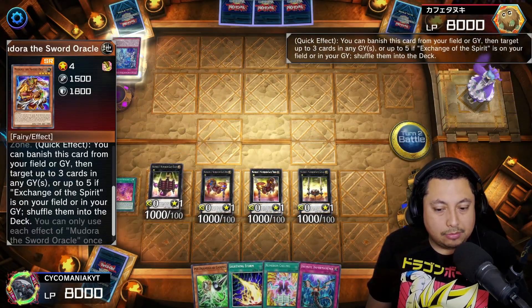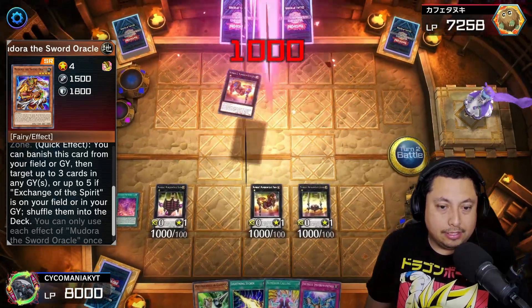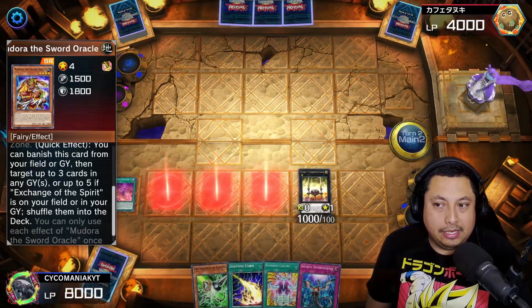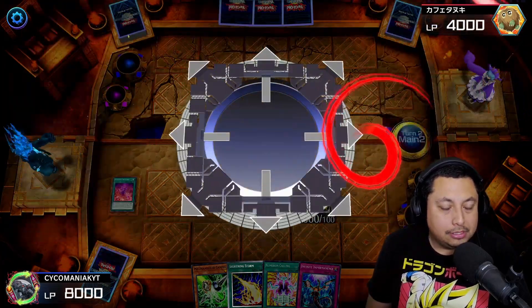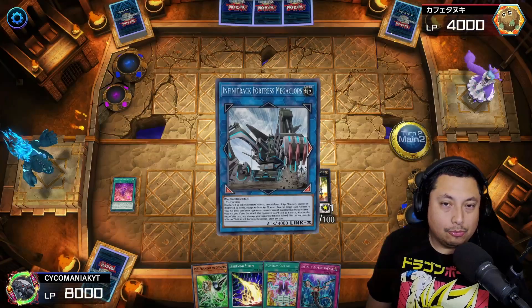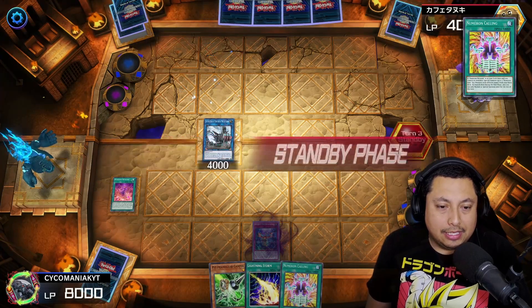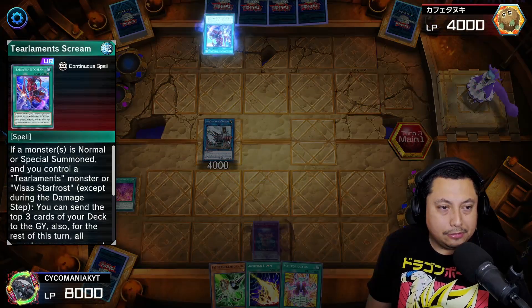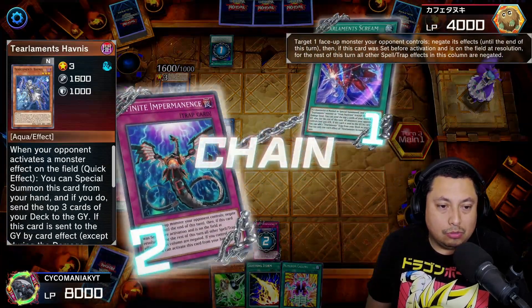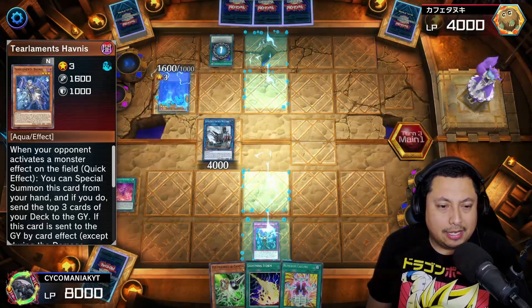I'm going to use Numeron Wall, get Network out, activate Network, get our Numerons — and this is where I screwed up. I went into attack mode; I should have negated that thing right away, then I could have finished them off that turn. Unfortunately I was unable to, so we're going to go ahead and get our Megaclops out. We do know that for the most part they run fusion monsters so it won't be affected — Infinite Tracks Fortress Megaclops is pretty OP, they really can't do anything.